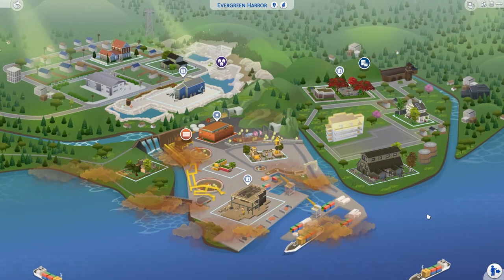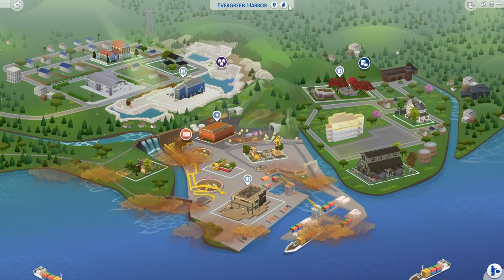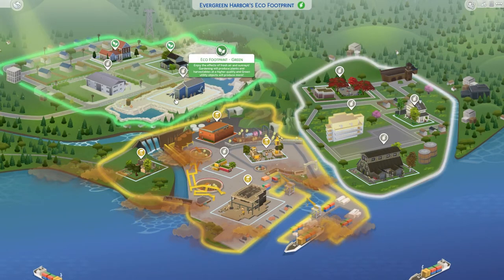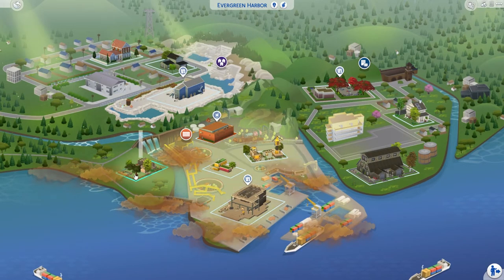There's Perfect Balance Housing — copies of each other with different color themes, modern-type houses. Then Evergreen Harbor, where I've started adding houses. I haven't touched the quarry building — I'll change the eco footprint state, which changes the look of the areas depending on the eco footprint setting.